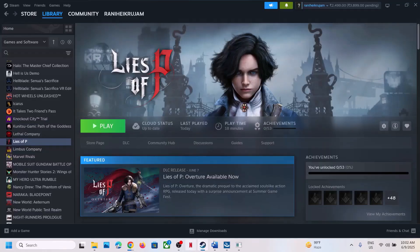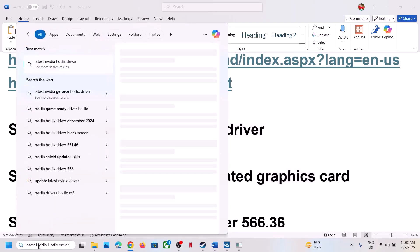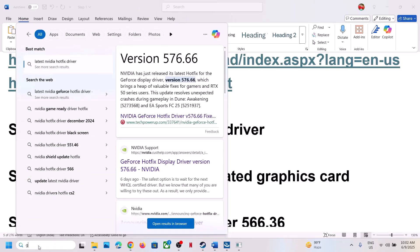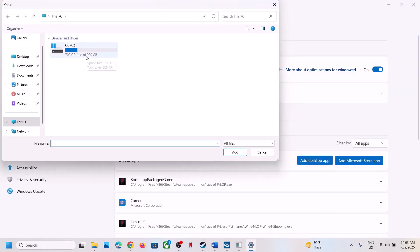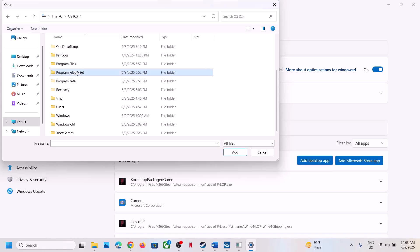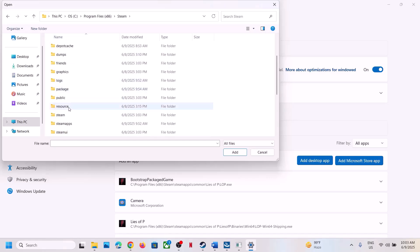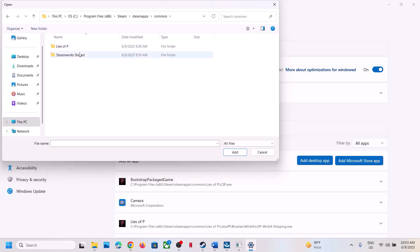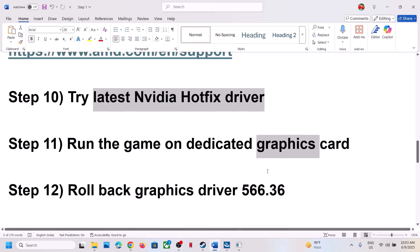The next step is to run the game on the dedicated graphics card. Type 'Graphics Settings' in the Windows search box, click Graphics Settings, click Add Desktop App, navigate to the game installation folder — Steam → steamapps → common → Lies of P → Binaries → Win64 — select the EXE file, click Add. Once added, click on the game entry, select High Performance, confirm your graphics card is shown, and launch.